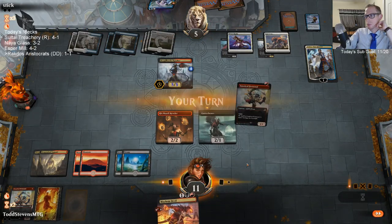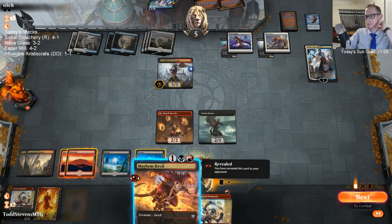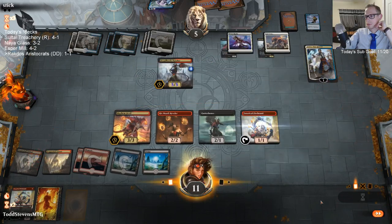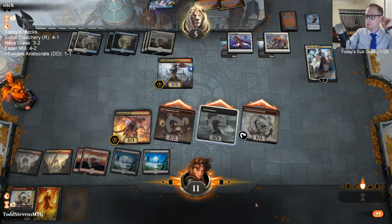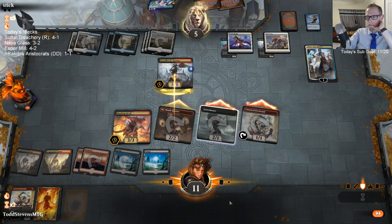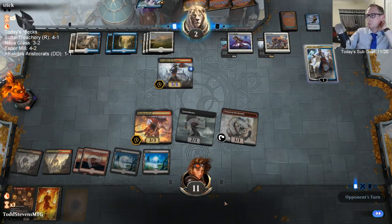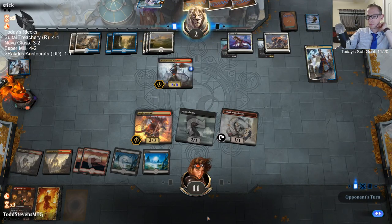I like our Esper deck better where we were playing zero Teferis. There's one correct block here our opponent should have. Not blocking Firebrand leaves them dead to Firebrand next turn. They're not going to be able to block everything here so they're going to need a Sweeper anyway.